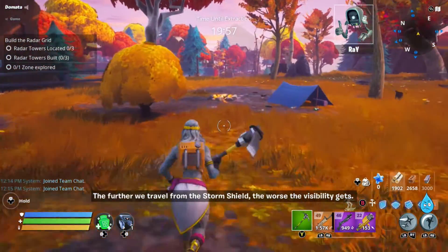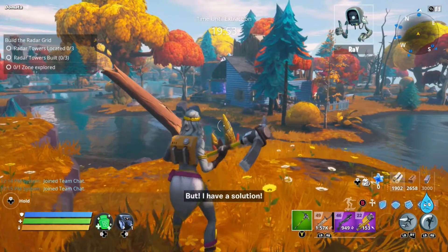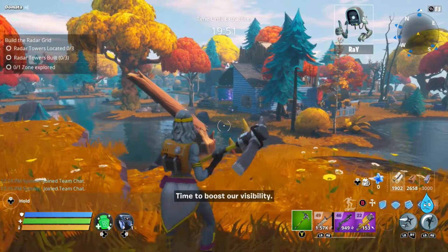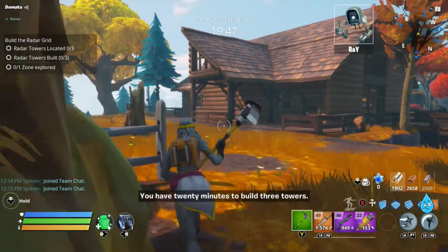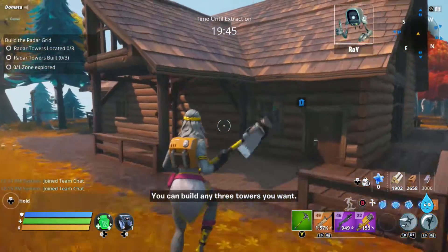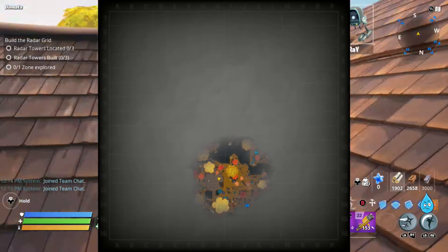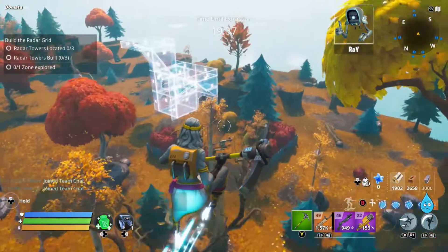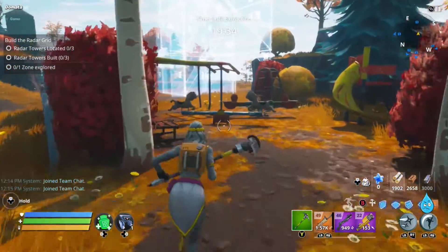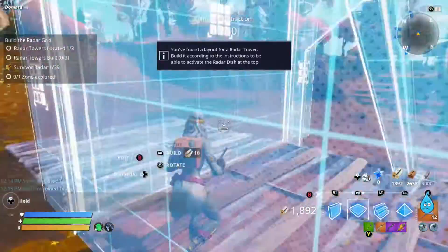As usual, turn toward one of the markers on the mini-map. Interestingly, these towers do not show up on the big map when you're going to build the radar grid mission — they don't show up on the full size map. Only the ones you've already exposed show, just like any other objective. But on the mini-map you can see where all of them are in a vague direction, so use the mini-map to figure it out.